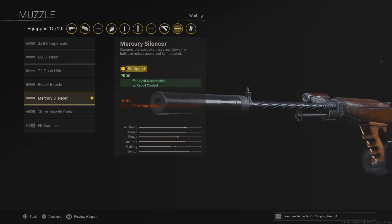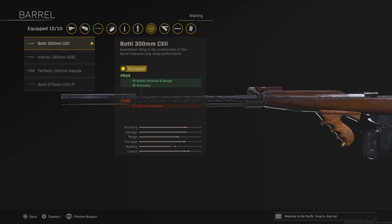The first attachment you want to use is the Mercury Silencer. This is going to increase the recoil control and also the sound suppression. Then you want this barrel, which is going to increase the bullet velocity, range, and accuracy.